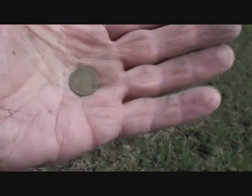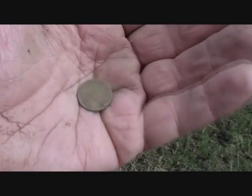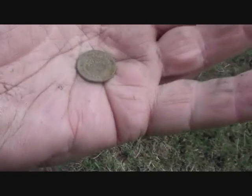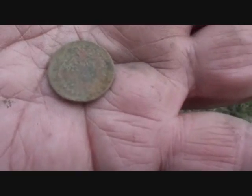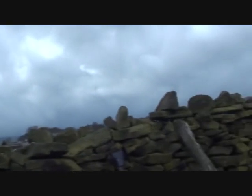Half a P - half a new pence, must have been the smallest coin ever made. It's a coin - two coin hunt. I've got a bad feeling the bad weather's coming in and I haven't got my waterproofs with me.